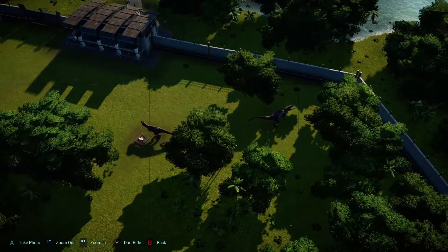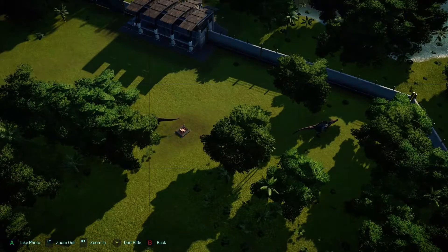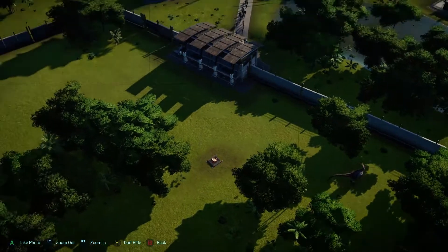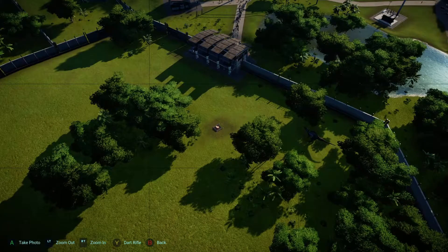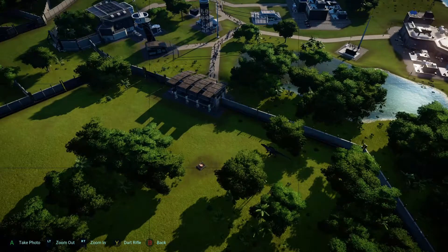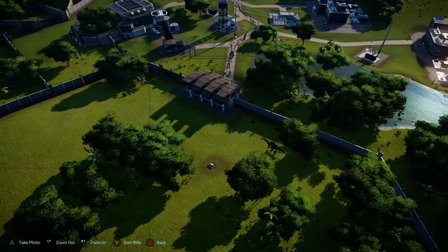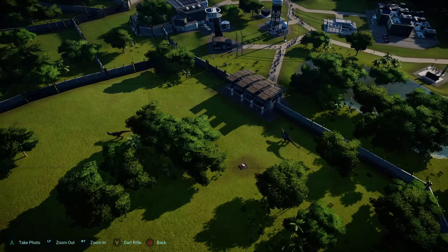The Very Dangerous Territory achievement is for photographing a Jurassic Park 3 moment by having the T-Rex and Spinosaurus fighting. I did this on the fifth island you unlock in the main game, Isla Sorna. Two of the main division quests require you to have a Spinosaurus and Tyrannosaurus Rex, so it's a good opportunity to get these two achievements, but like most achievements, this can be done on any island.